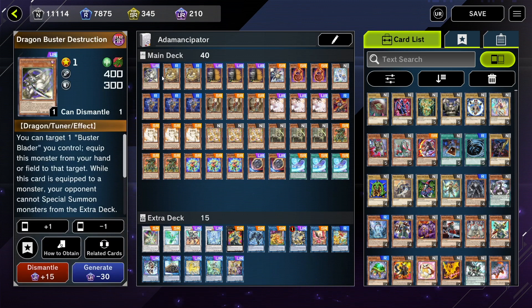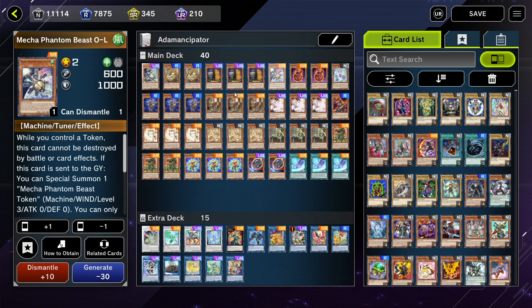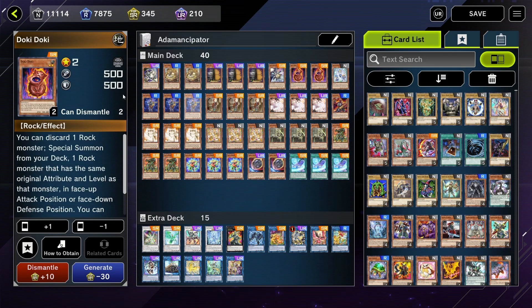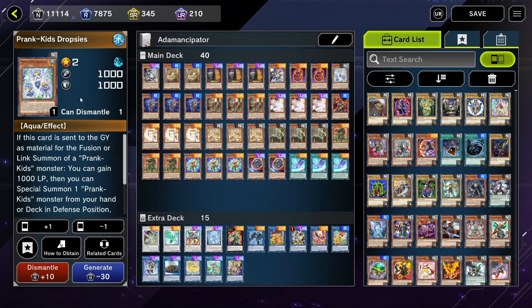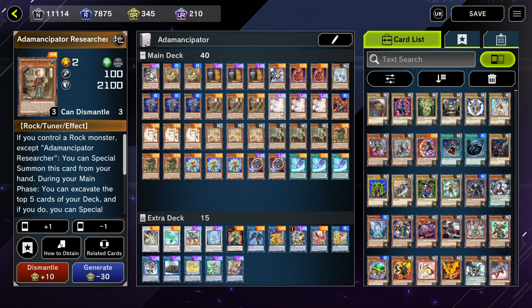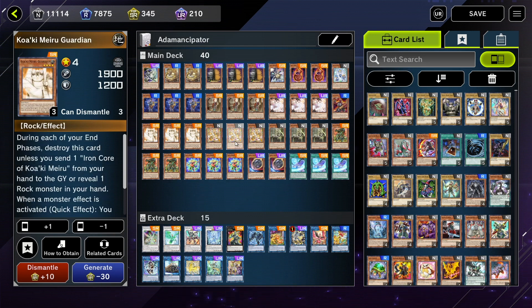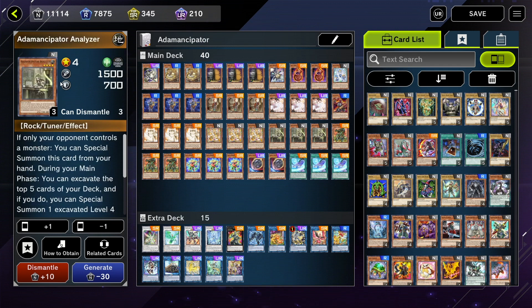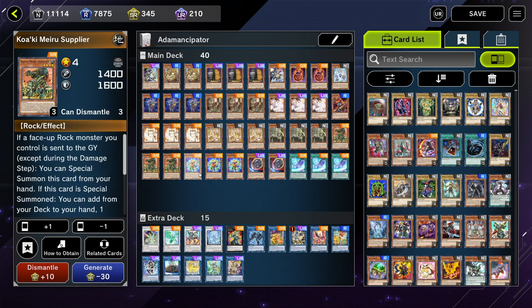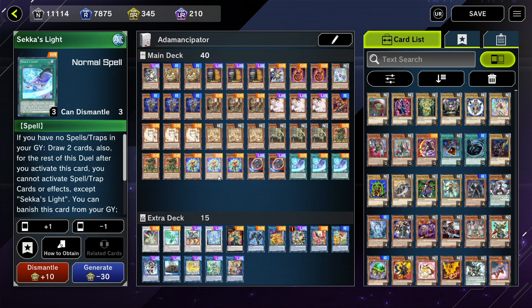We've got a Dragon Buster Destruction Sword, two Tenny Spirit Adahara, three Max C, one Mecha Phantom Beast O-Lion, two Doki Doki, one Prank Kid Dropsies, three Ademancipator Seeker, three Ademancipator Researcher, three Ash Blossom, one Gigantes, three Kwakimura Guardian, three Prank Kid Roxies, three Ademancipator Analyzer, three Kwakimura Supplier, three Block Dragon, two Nibiru the Primal Being, and three Sekka's Light.